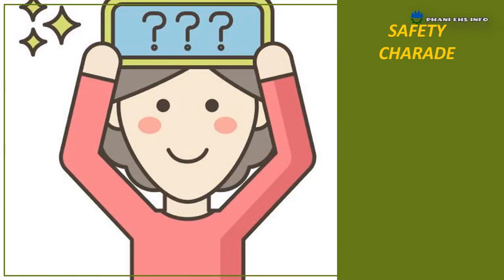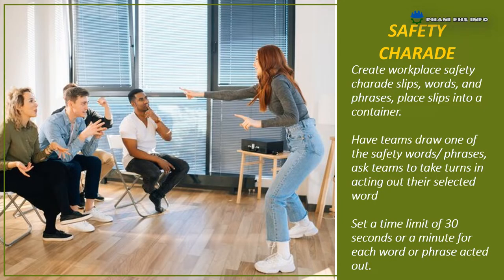Second one: Safety Charades. Another fun and memorable training tool is Safety Charades. Create workplace safety word slips — words or phrases — and place the slips into a container. Have teams draw one safety word or phrase, then take turns acting out their selected word or phrase. Set a time limit of 30 seconds or 1 minute for each. The team that guesses the most words or phrases wins.